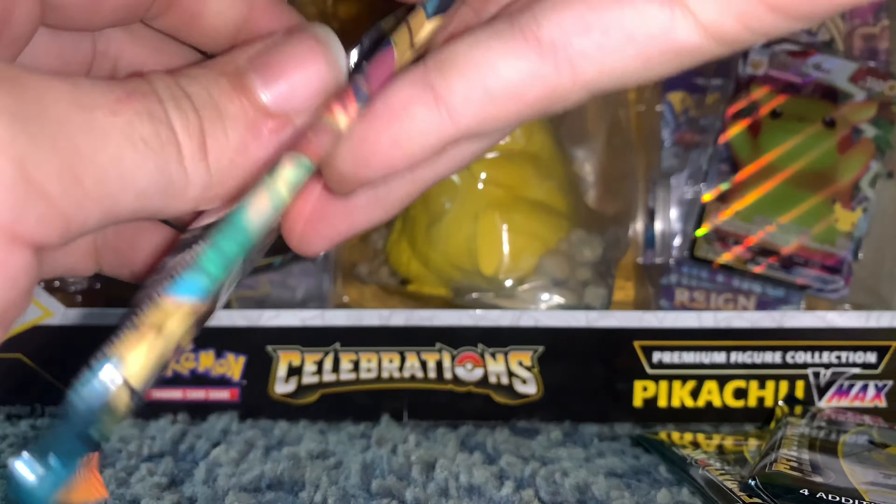We got no card tricks — going right in. Ho-Oh, Lugia — oh no, what is it? Pikachu and Blastoise! Let's go! Let's see if we can't get some last pack magic. Umbreon incoming — let's call it.